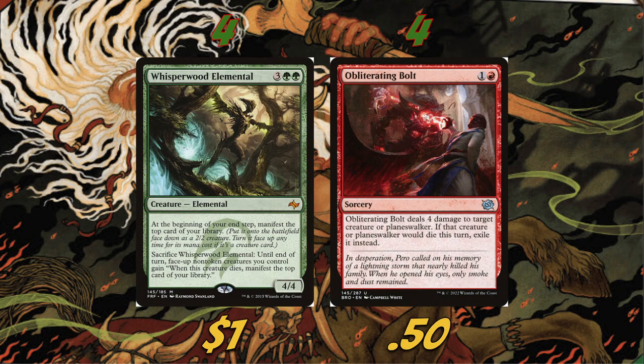We're playing four Whisperwood Elemental — a 4/4 for five. At the beginning of your end step, manifest the top card of your library, putting it on the battlefield face-down as a 2/2. You can also sacrifice Whisperwood Elemental so that until end of turn, face-up non-token creatures you control gain 'when this creature dies, manifest the top card of your library.' Whisperwood is really, really good — we get a nice body at every end step and tons of face-up/face-down synergy.